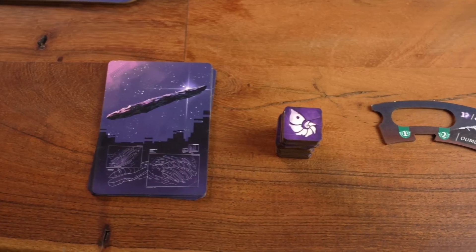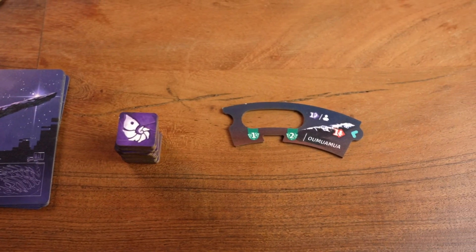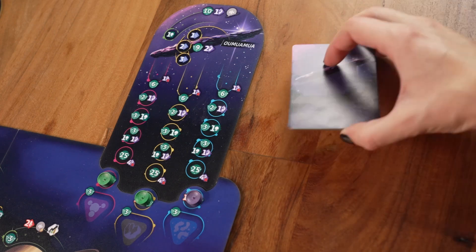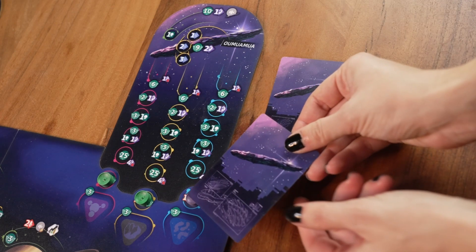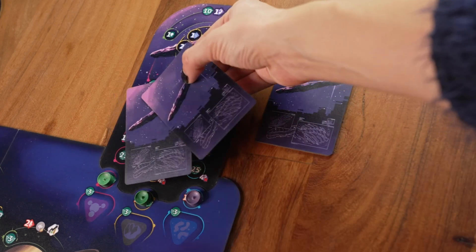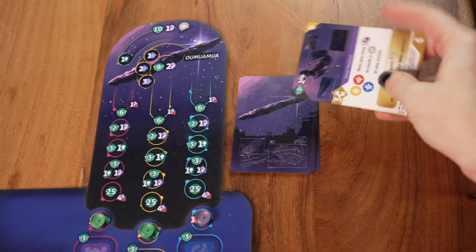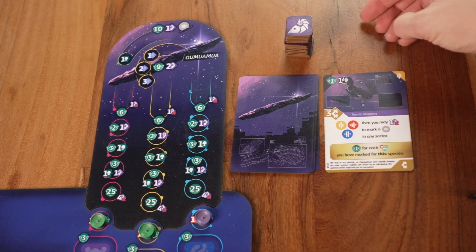Oumuamua comes with these cards, these exofossil tokens, and this tile. When this species is discovered, you shuffle its deck and deal cards to the players who marked the three discovery spaces — each player gets one card per marker. You keep the deck near the Oumuamua board and turn the top card face-up beside the deck.